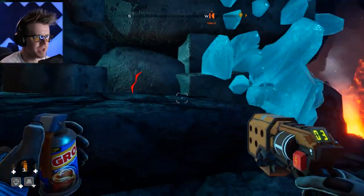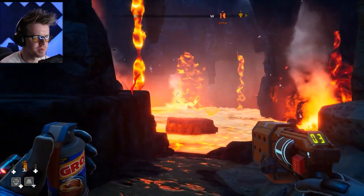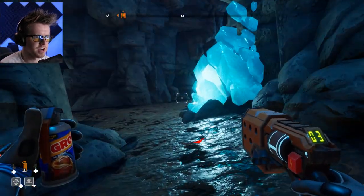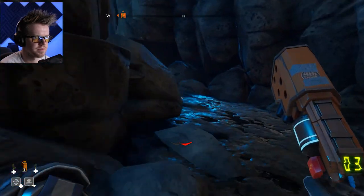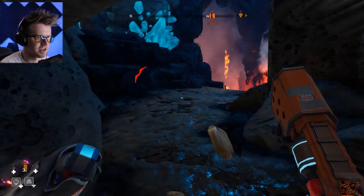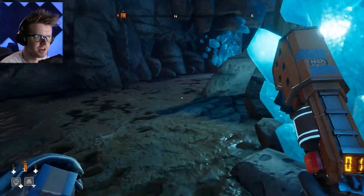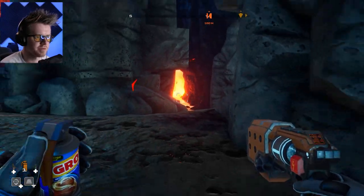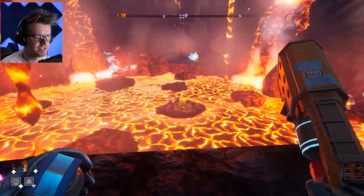The weird thing is, as you come into this cavern through the main lava area, it kind of makes it look like the obvious way to go is to the left, but there's really not much that way. If you come more to the right — actually, I went the wrong way, there's just a deposit there. Sorry — you take the middle path, and then you actually take the right path because the left path goes back to that first lava room.